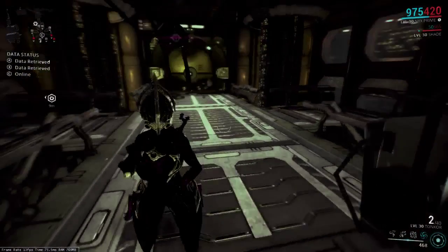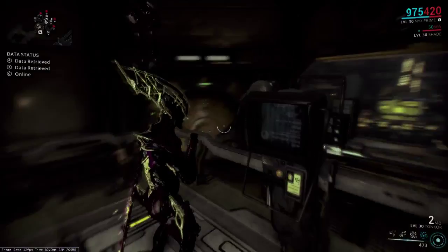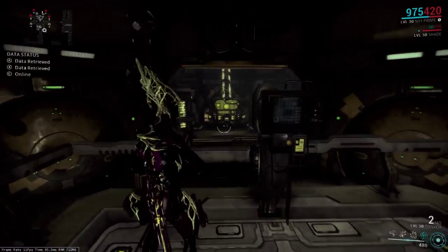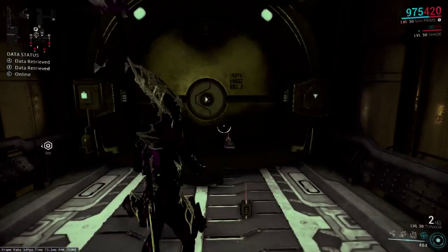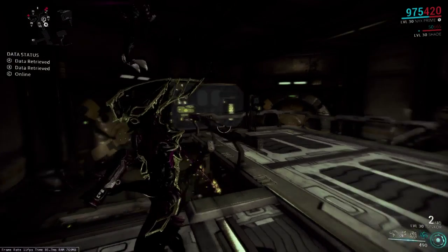Now, if you notice, I'm taking a Nyx frame. Frames like Nyx that have strong crowd controls that last long enough that you can hack while the rest of the room is in chaos, or frames like Ash and Loki that have long-term invisibility, are all great frames to use if you don't think you're going to be able to clear rooms behind you.